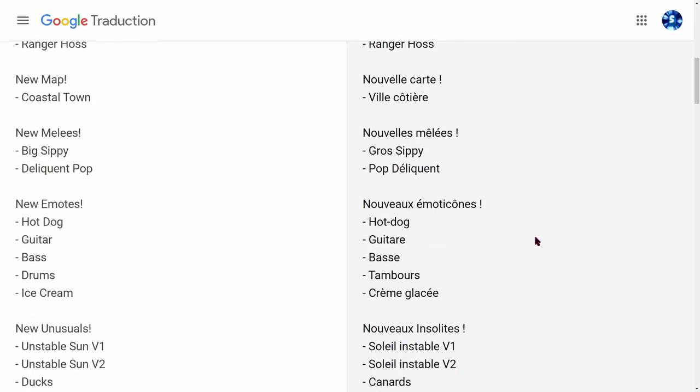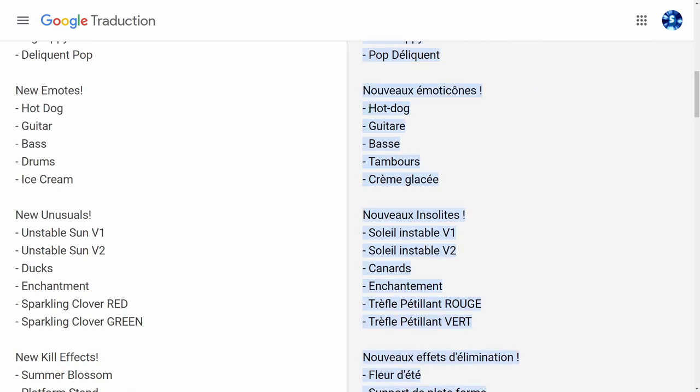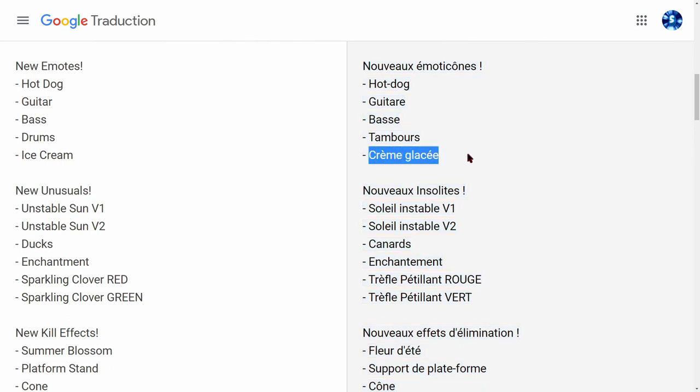Ensuite il y a de nouveaux émoticônes, donc de nouvelles danses : Hot Dog, guitare, basse, tambour (c'est plutôt batterie en fait), et crème glacée. On pourra manger un Hot Dog, jouer de la guitare, de la basse, de la batterie, et manger de la crème glacée.